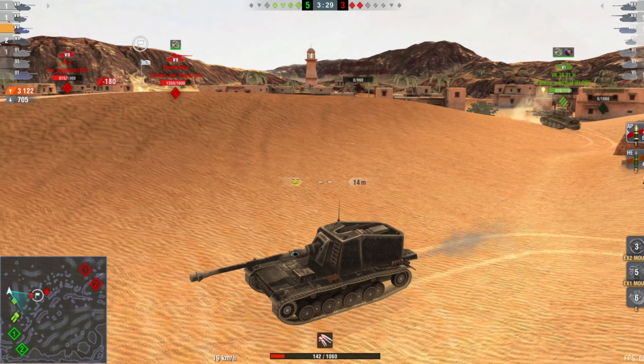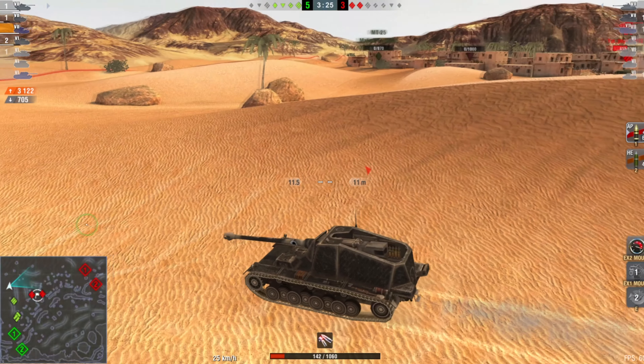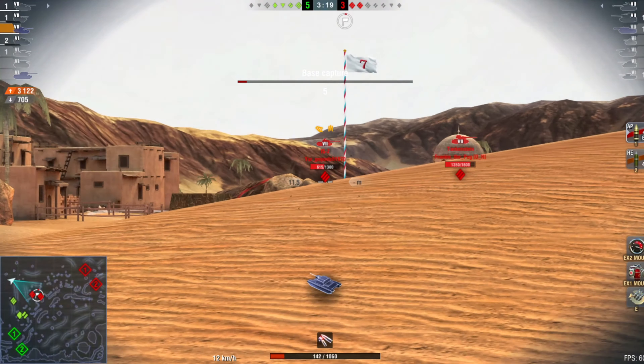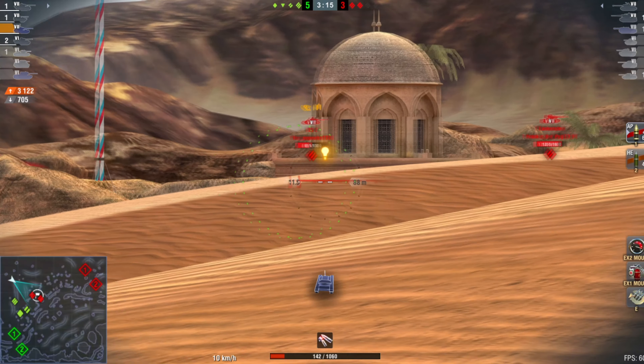Here's that gun depression in action — snapping that in there for 500 damage. He's up over 2,600 damage. The Panthers come in to help. He's going to sit on the hill here and just bleed hit points for a second.